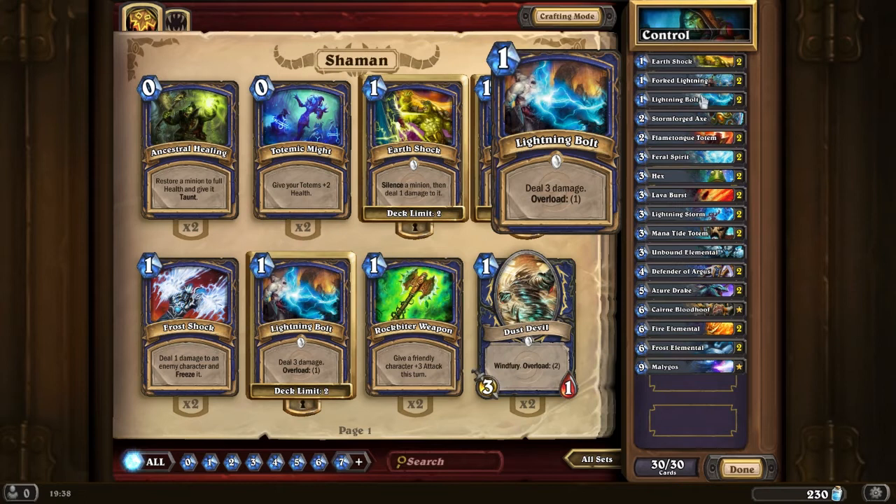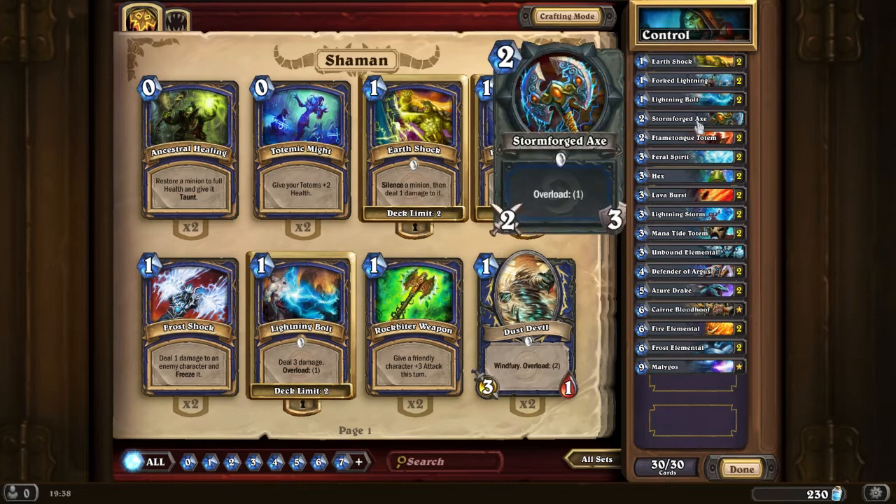That's where lightning bolt comes into play: 3 damage, 1 mana, 1 overload. Very simple, very straightforward, and it's 3 damage that can go to the face. So if you are struggling for that last few damage to finish off your opponent, you can just throw lightning bolts at him. Stormforged Axe — you didn't see this card last game either. Incredibly useful for early game removal. It's got 1 overload but you get 3 hits with it at 2 damage each, which helps you take out lots of the early game creatures.